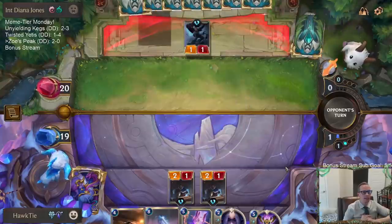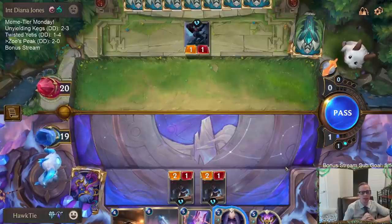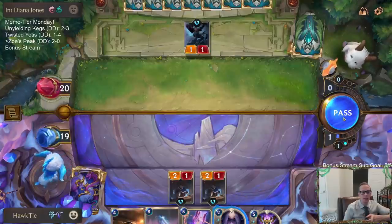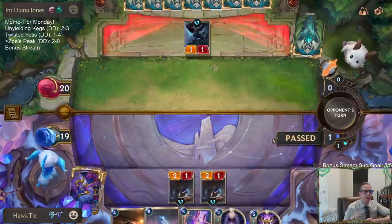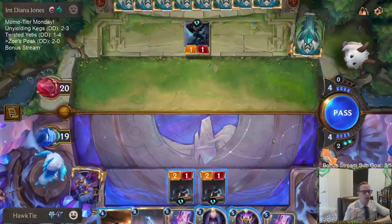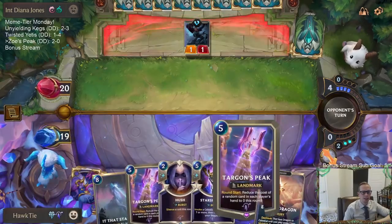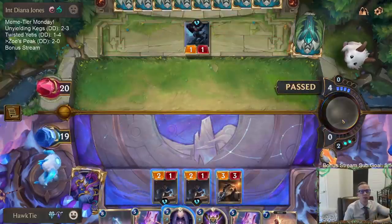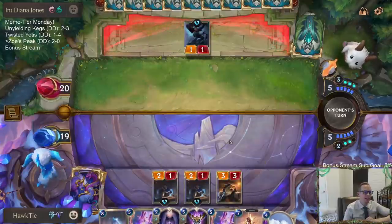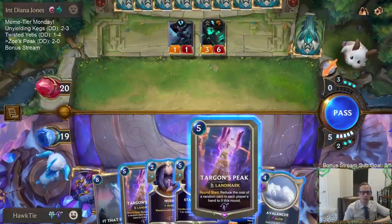Our last game we played against Darius, Freljord, Overwhelm — all the really aggressive Noxus stuff. We had Zoe hit them once. With Zoe hitting them, we made the super cool star chart. The super cool star chart got us a Moonsilver, which we needed to make our Targon's Peak cost 4 mana instead of 5 — which was necessary. We played it on turn 4 and immediately it made Skies Descend cost 0. So turn 5, zero mana Skies Descend — that's what we used to win that one.